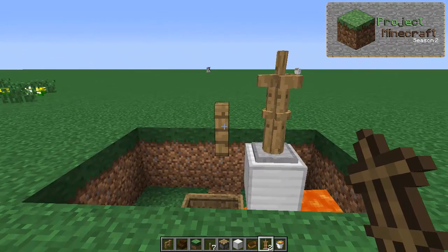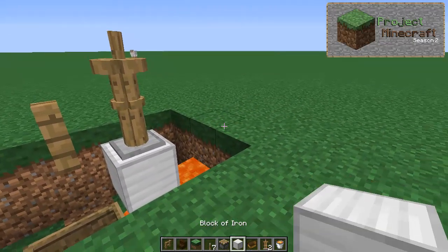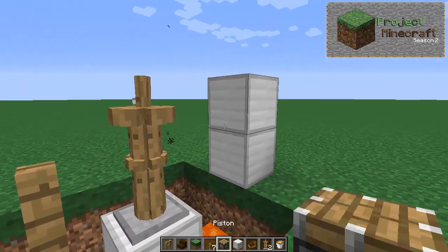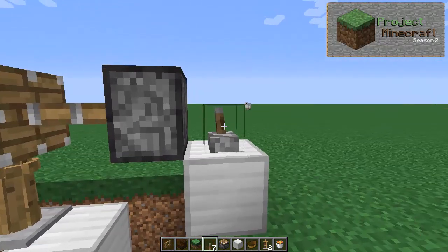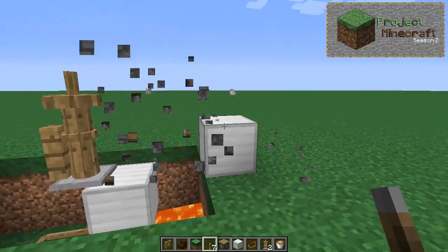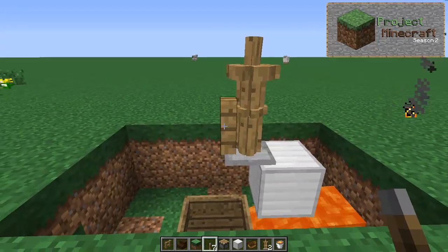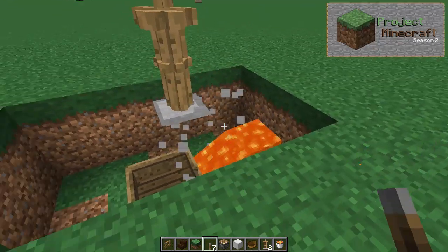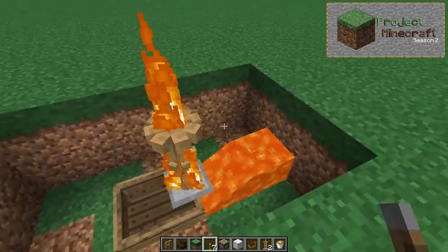The fence is going to act as a midway point for us. We're going to build a piston on the side — just place it here and add a lever. You can use a redstone torch, whatever floats your boat. Take down these blocks and then remove the fence and the iron block. This will catch it on fire and it will be in the midway point and just stay like this.